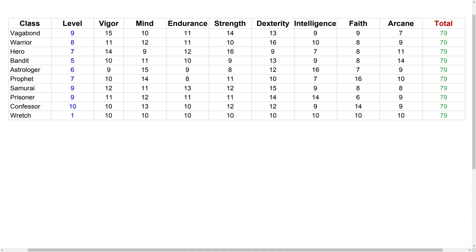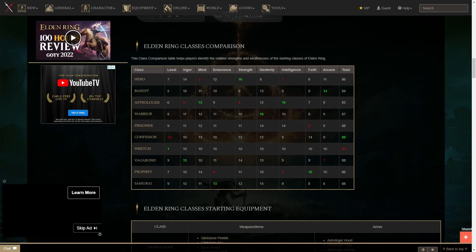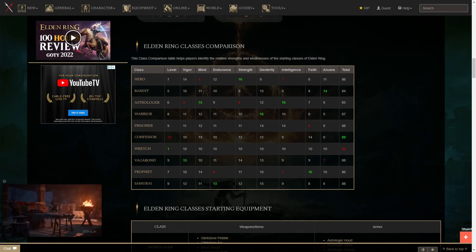I did the sum of all the stats and minus the level, because once you've leveled up you've theoretically allocated one stat point. What you can see on the right hand side is that everything sums up to 79, which means there's no class with a total stat advantage. Interestingly, the Elden Ring class wiki only totals up the stats and doesn't account for the level.